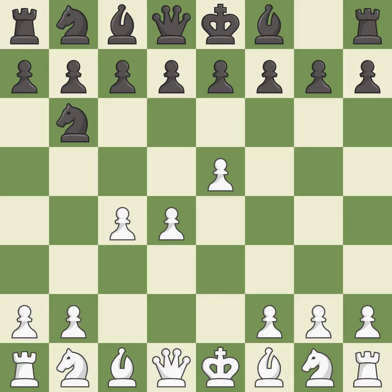This prepares the bishop for development. The bishop is ready to be developed to an active square. f4 takes space in the center, supports the e5 pawn, and prepares to develop the knight behind the f-pawn.